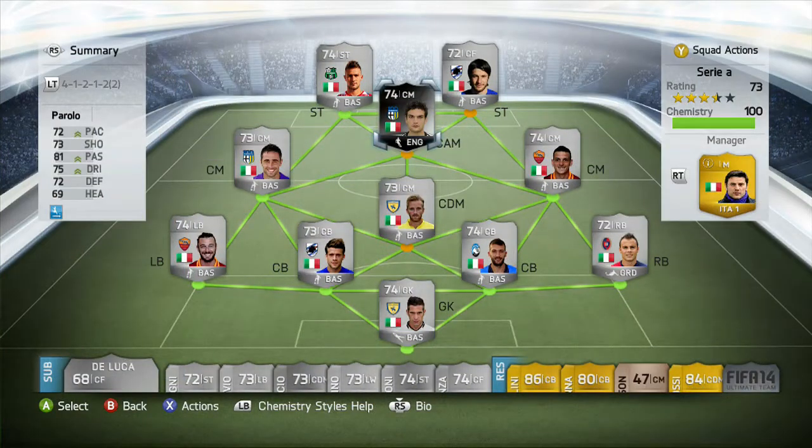This is the team we played Parolo in. We used the 4-1-2-1-2 version 2 silver Italian team and we used Parolo at CAM.